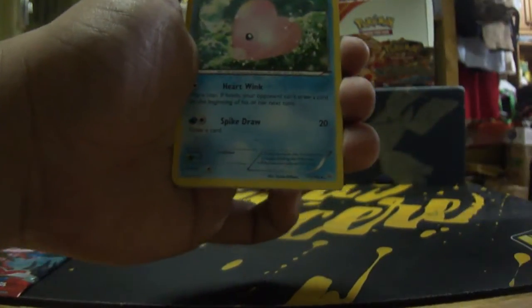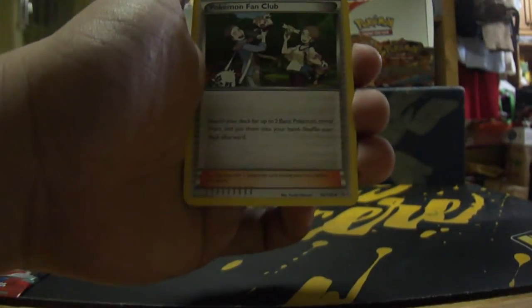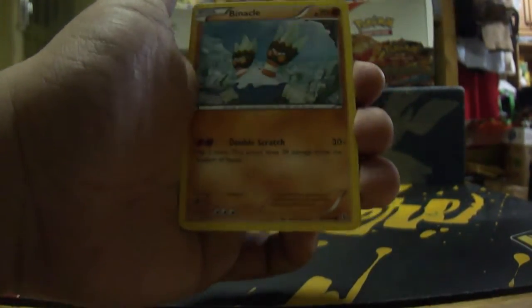We got a Protection Cube, a Luvdisc, and a Pokemon Fan Club — which is actually useful.